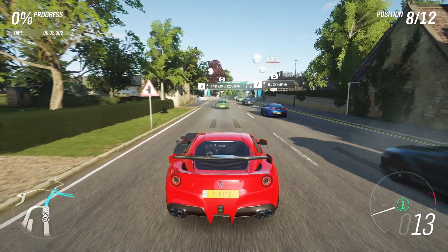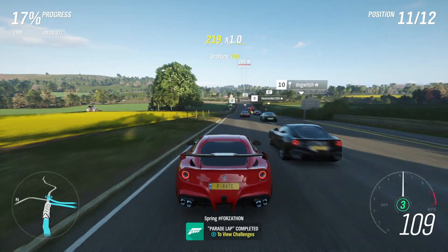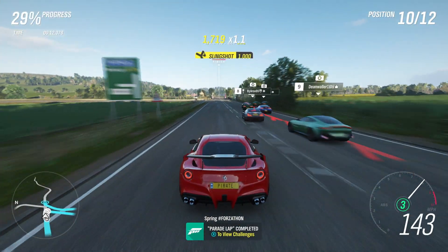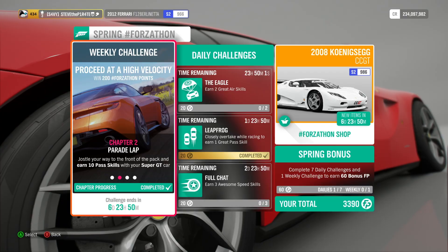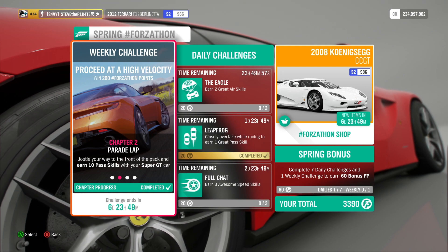As soon as the race starts, just let all 11 opponents pass you. Then keep to the left. Once you see all the cars turning right, just pass them straight on to the finish. If you're as good as I am, you'll get all 10 pass skills in one go, completing Chapter 2.